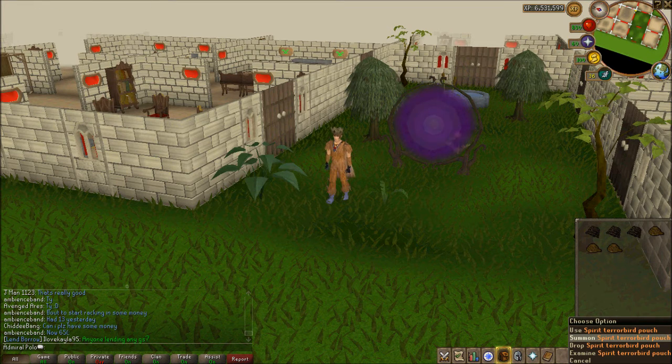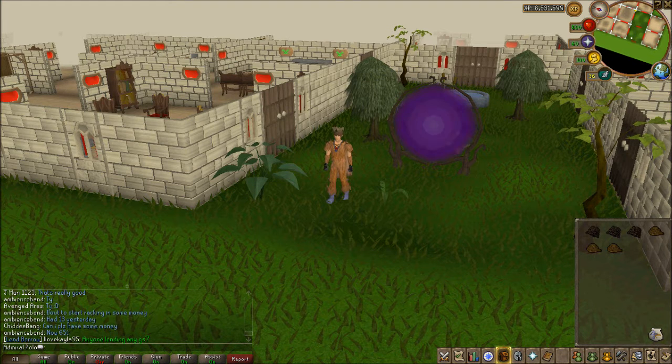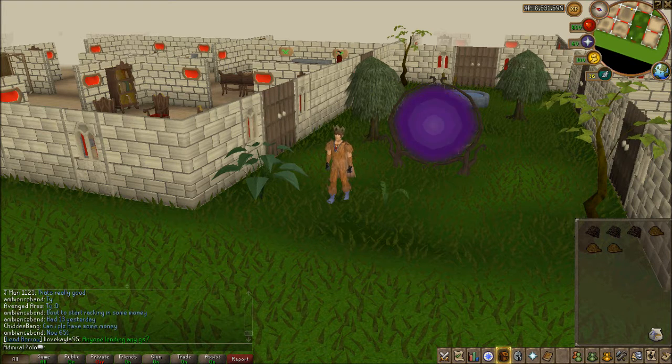If you have Summoning, use the best beast of burden you can. A thorny snail at level 13 holds three items, a spirit calphite at 26 holds six items, a bull ant at level 40 holds nine items, and a spirit terror bird at 52 holds 12 — I'd recommend at least level 40.